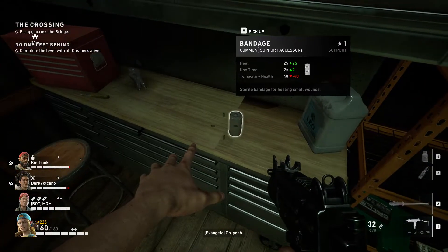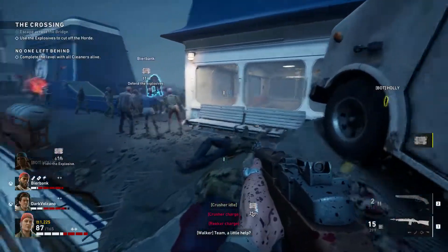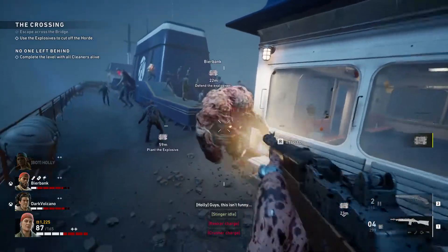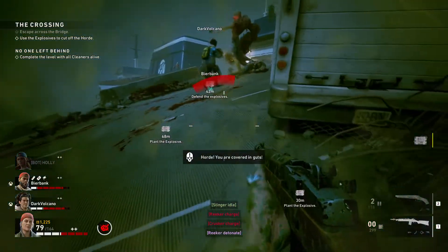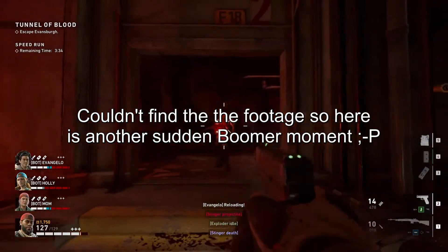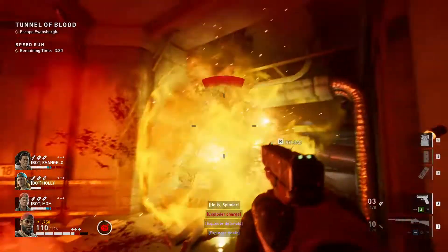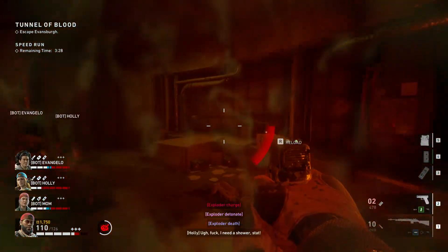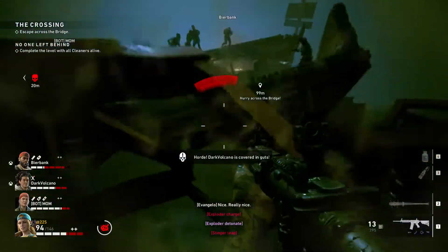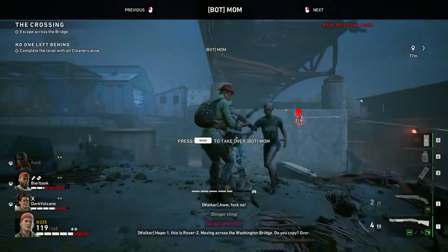Which just adds to the fun. Special infected also spawn in randomly. You can have a run where you only face a handful of them, and sometimes 3 tall boys just gang up on you. I also had an exploder spawn in right around a corner, so he was right in my face and I couldn't really do anything to escape. The randomness can sometimes lead to a sudden, unfair death, but mostly just increases the chaos on screen, which is what it's supposed to do.